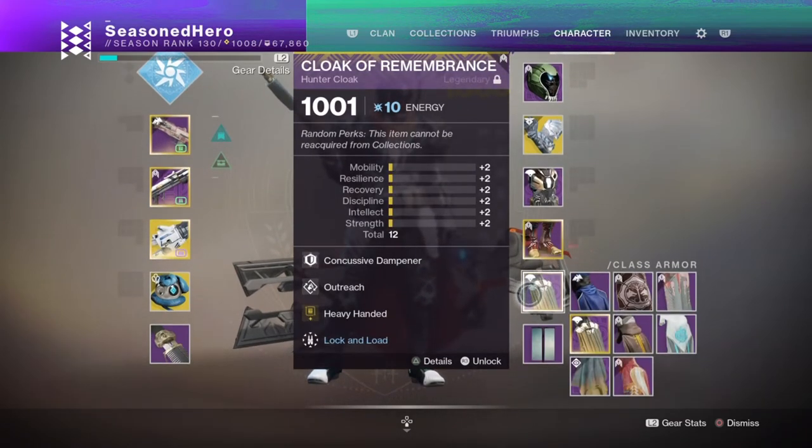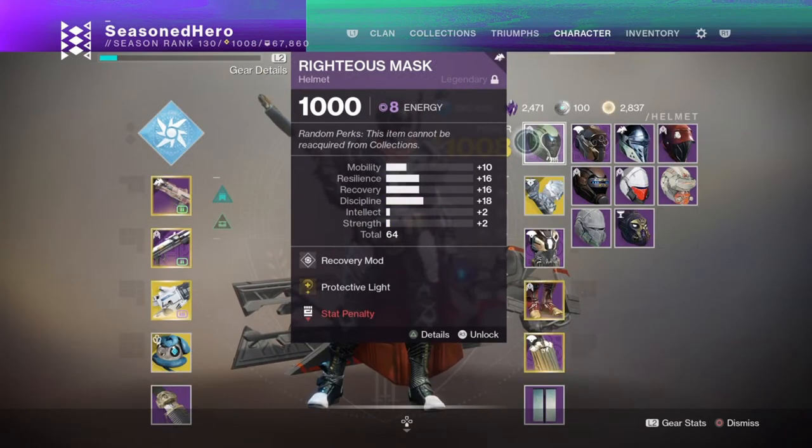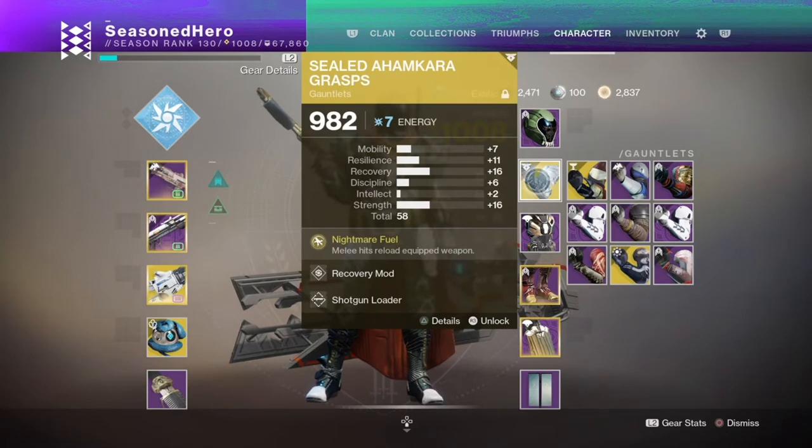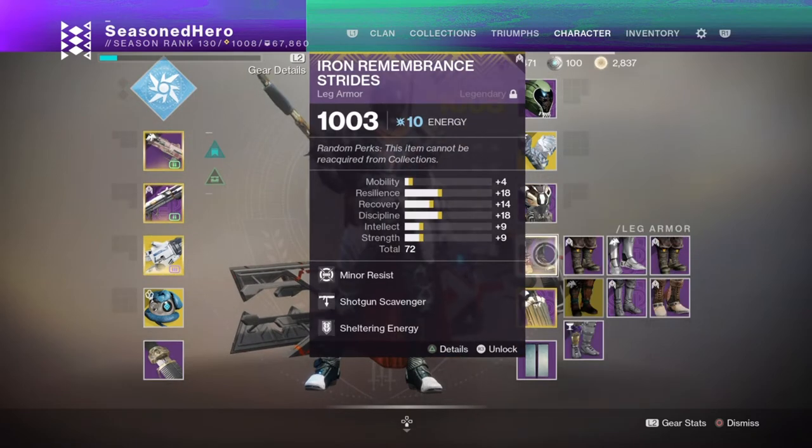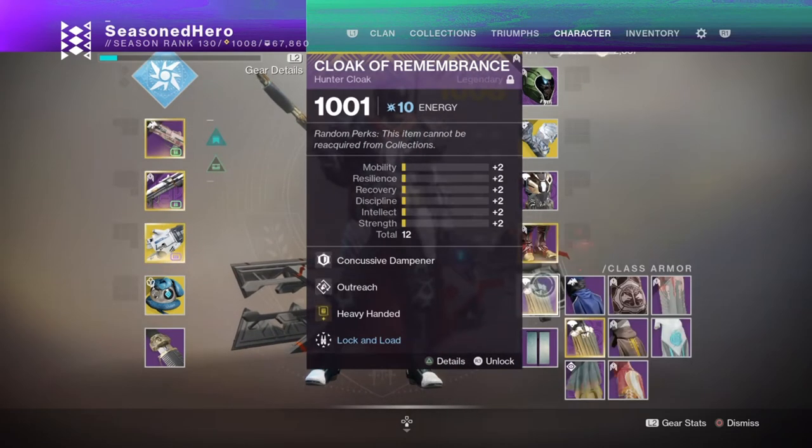For the mods, we have the following: Head — Recovery and Protective Light; Arms — Recovery and Shotgun Loader; Chest — Shotgun Reserves x2 and Taken Charge; Legs — Minor Resistance, Shotgun Scavenger, and Sheltering Energy; Cloak — Concussive Dampener, Outreach, and Heavy Handed. With all the mods, weapons, and gear stacked together, we can now go ahead and play in generally any content you wish with the awesome power of triple shotguns at your disposal.